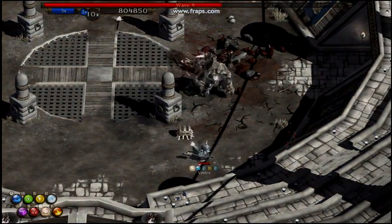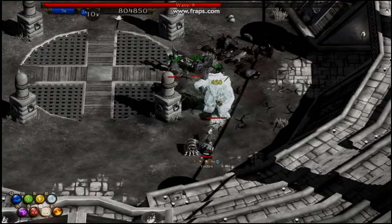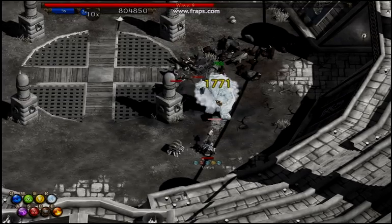Another favorite trick is to shatter your enemy. First douse them with water, freeze, then load up several rock elementals, and charge up the spell.